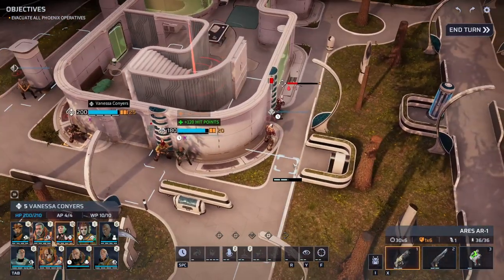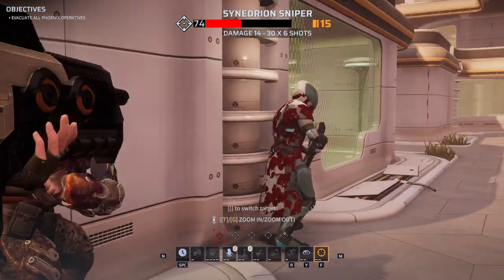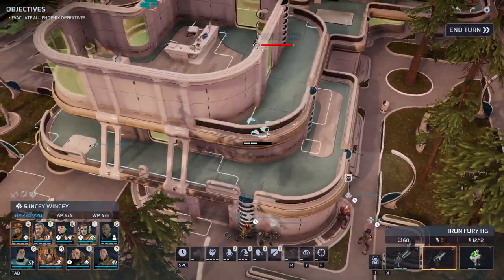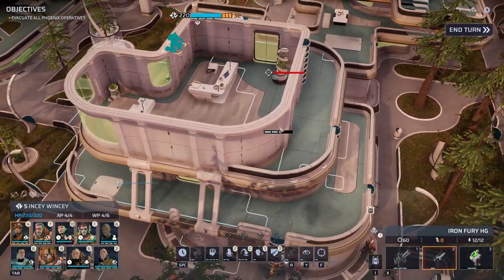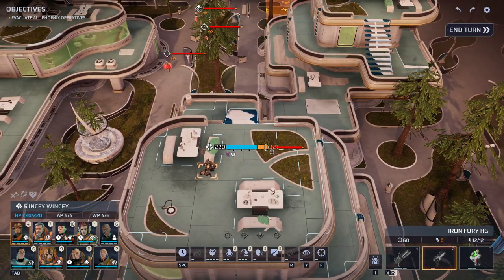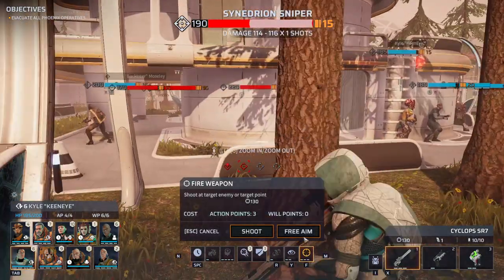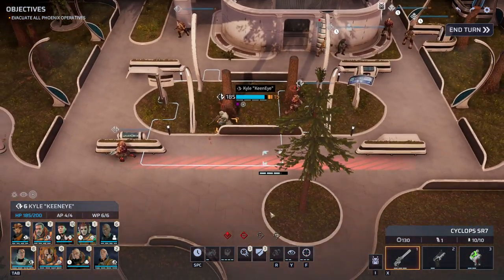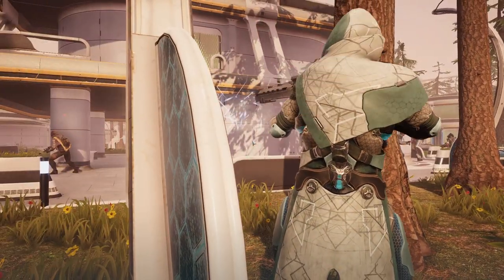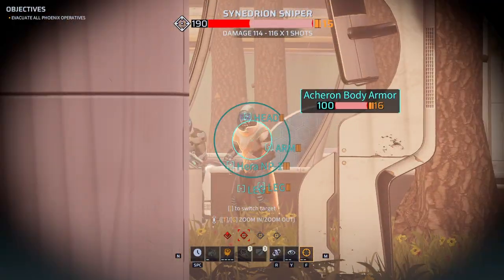Heals himself. Moving to position, and Vanessa. Get rid of this guy — we do have a vehicle somewhere. Aiming. Alright, Kyle — ready to engage. Starts to aim but just doesn't seem to hit. It's a difficult shot.